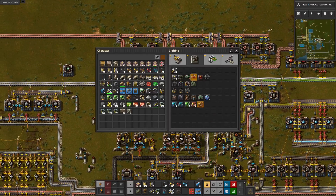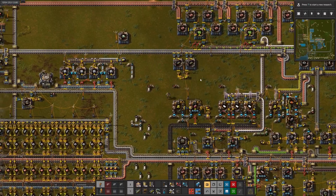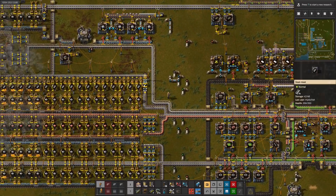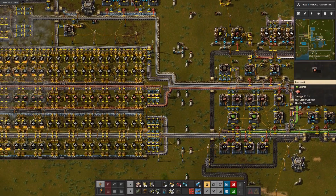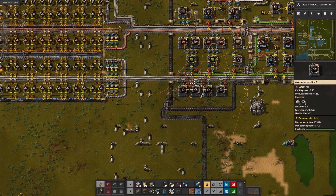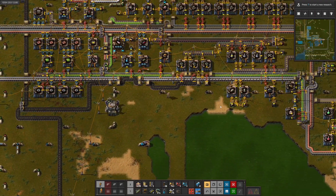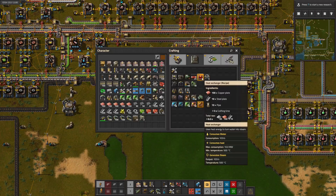The other things we're going to need are boilers, so we need pipes, steel, and copper for those. Let's get some more steel, let's get copper, and we need regular pipes. That lets us get five heat exchangers.